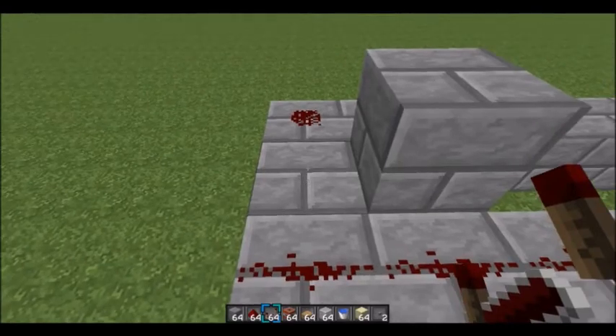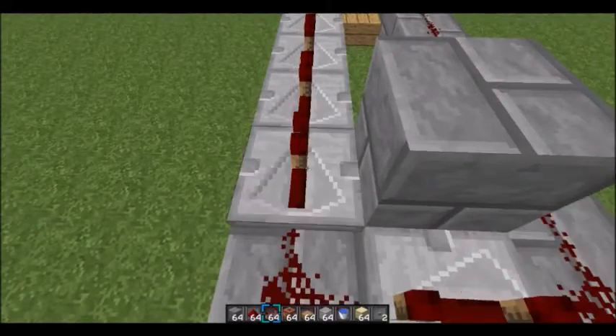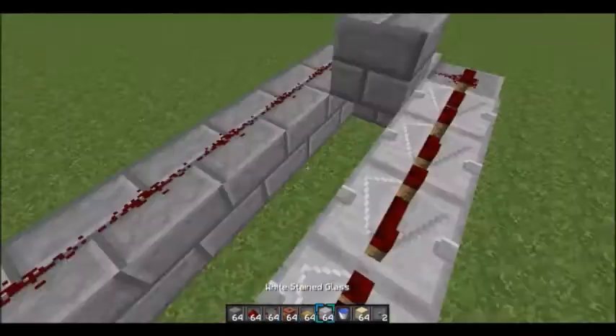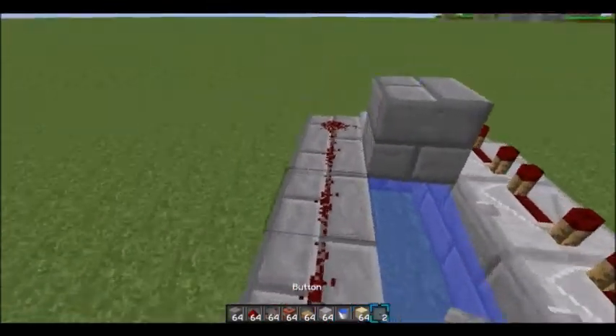Place down a redstone repeater set on four. From the two blocks, place redstone repeaters and set them all to four. I'll show you why when we set off the TNT cannon.